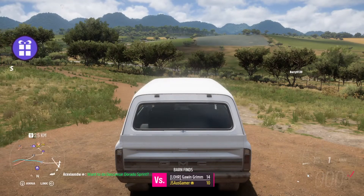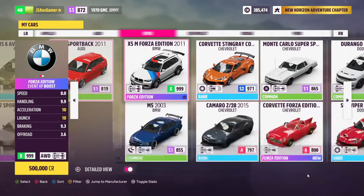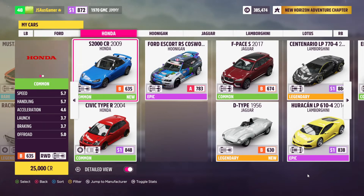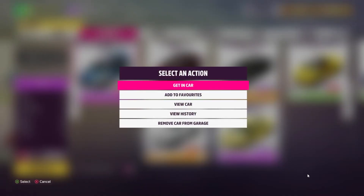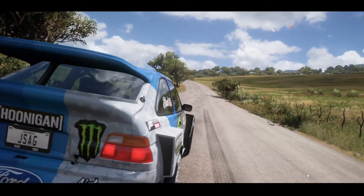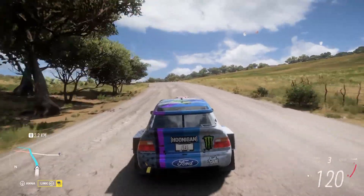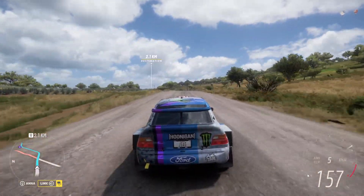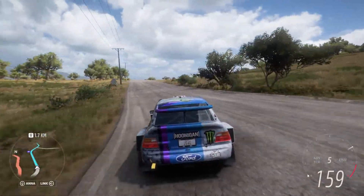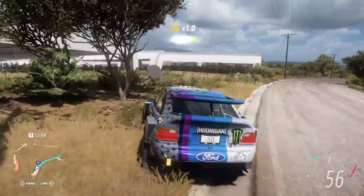Over to the next barn find — there's a large number of vehicles here in barns just strewn all across Mexico, and it makes me ask a few questions. So now, what do we take? I'm leaning towards the Escort Cosworth Hoonigan version — let's take that for this next barn find discovery. There are only 14 barn finds, and I find that a surprisingly low number, especially considering that I'm only about level 50 and I'm already going to have discovered 11 or 12 by the end of this exercise.